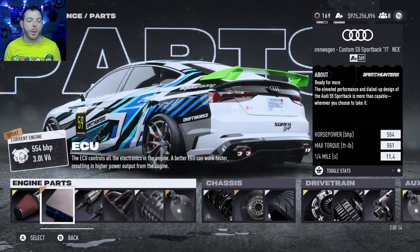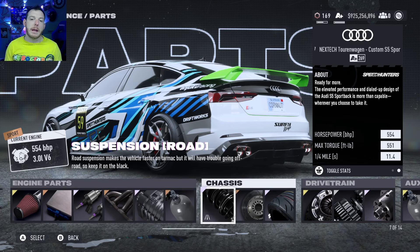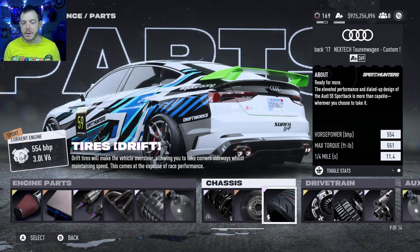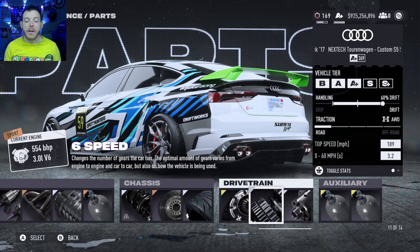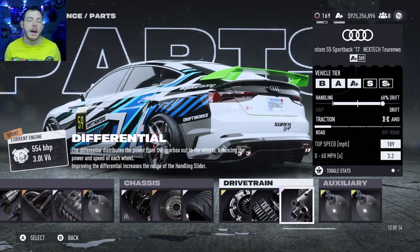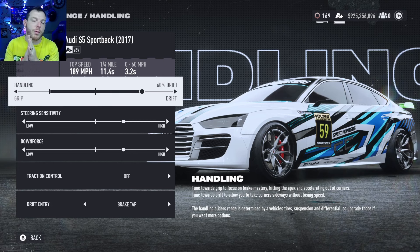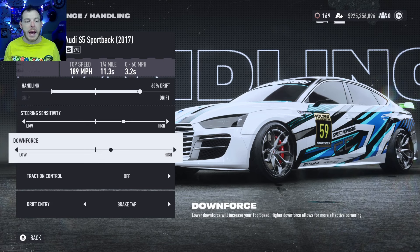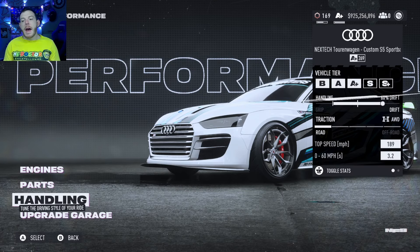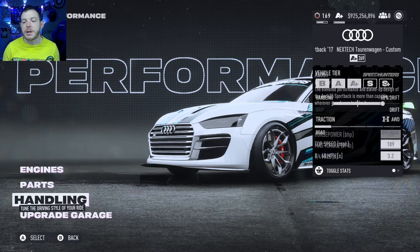Regardless, the builds are all still good. The engine we use in the Audi S5 Sportback build is the second engine over: the 3.0 liter V6, 349 brake horsepower when we start. For the parts: super gold induction, sport bronze ECU, elite platinum fuel system, sport bronze exhaust, elite platinum roots supercharger. No nitrous, elite platinum road suspension, no brakes, elite platinum drift tires. Super gold clutch — which is stock — and then the silver pro six-speed transmission. Make sure you tear down from the elite platinum otherwise it won't fit. Elite platinum diff. Auxiliaries: drift and grip. Slide the slider all the way to the right — you are running 60 percent drift. Steering sensitivity: two clicks high. Downforce: also two clicks high. Track control off, drift entry brake tap. That is the custom S5 Sportback. 190 is your top speed. 554 on the horsepower, 551 on the torque.